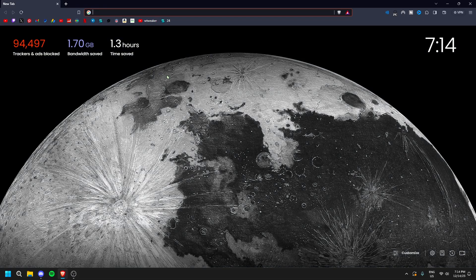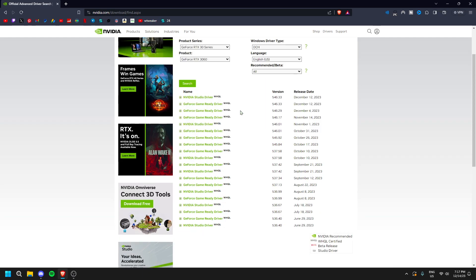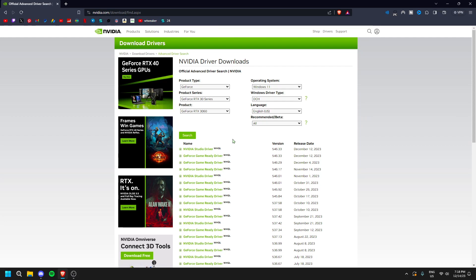I'll leave a link in the description to the Nvidia driver download page. Just type in your GPU specs — for example RTX 3060, RTX 30 Series — select your Windows version, leave the driver type on DCH and everything else default, then click Search. I'm on Windows 11 so older driver versions may not be available for me, but you can research or watch YouTube videos to find the best driver for your specific graphics card.